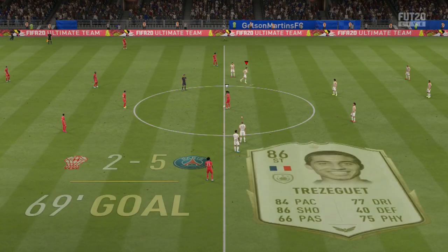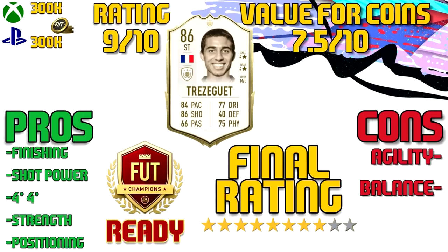Trezeguet's pros are his finishing, his shot power, his 4-star weak foot and 4-star skill move combination, his strength, and his positioning. His cons are his agility and his balance.